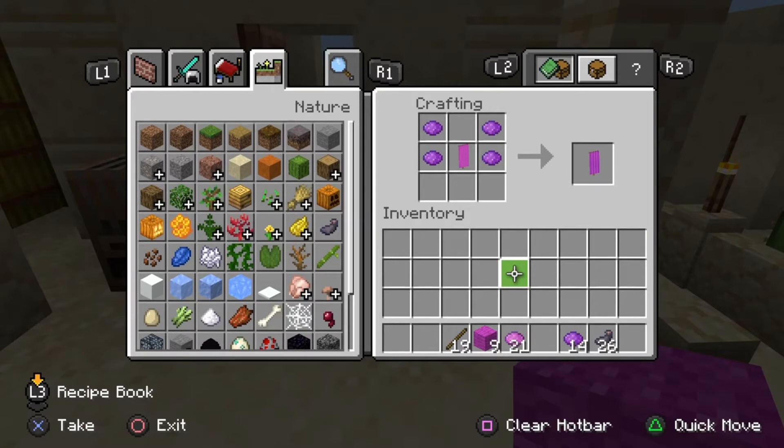The first thing you're going to need to do is you're going to need a magenta banner and you're going to make that using magenta wool. It's really simple — six wool across the top, one stick, and you're going to need four pieces of purple dye in the crafting table like so. Then to complete the first step, grab that banner out and you will have a purple plain banner.